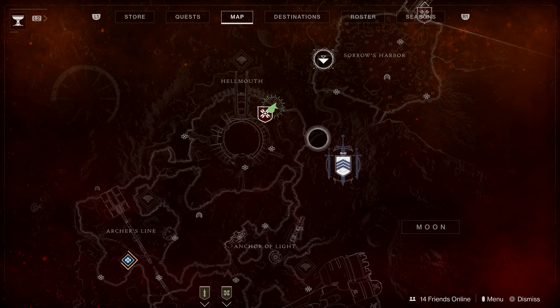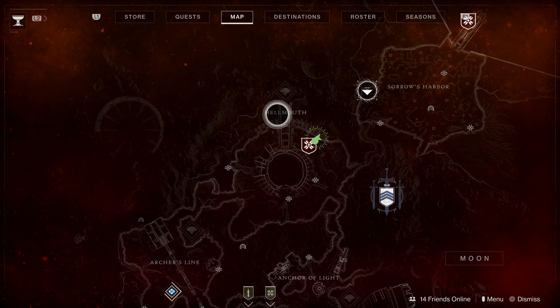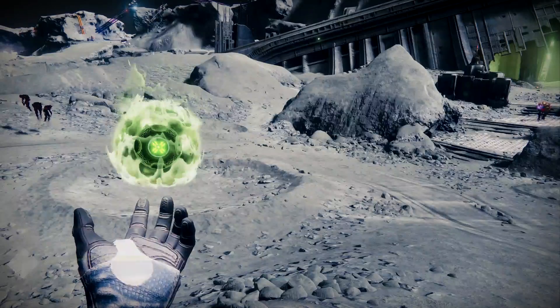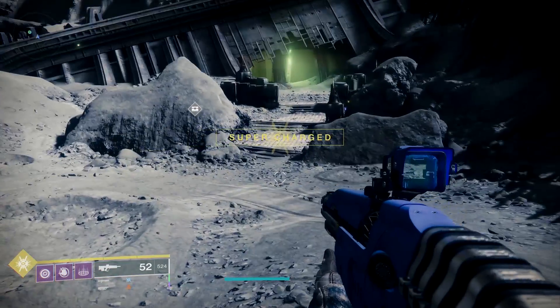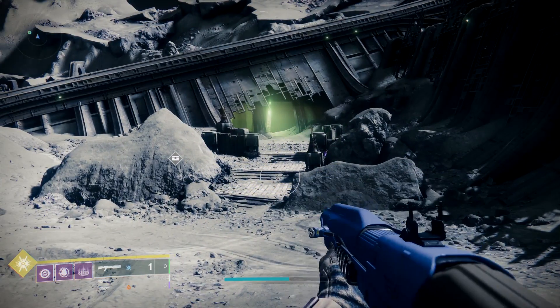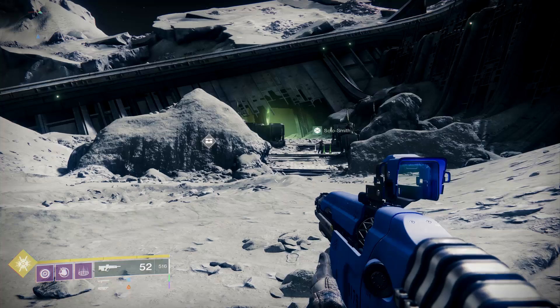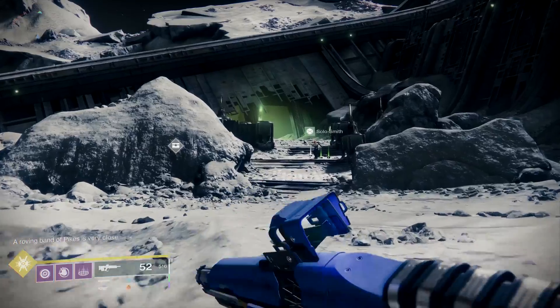First, you want to head here on the map, right to the right of Hellmouth. It's where Shadowkeep is, where the main mission is. It's got that big green entrance down there. Now we are going to run — it is a long run. You can fight if you want, but you are still going to have to follow me. We are going right into this green sector.